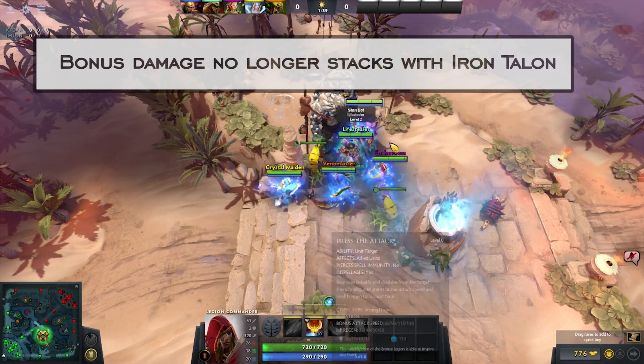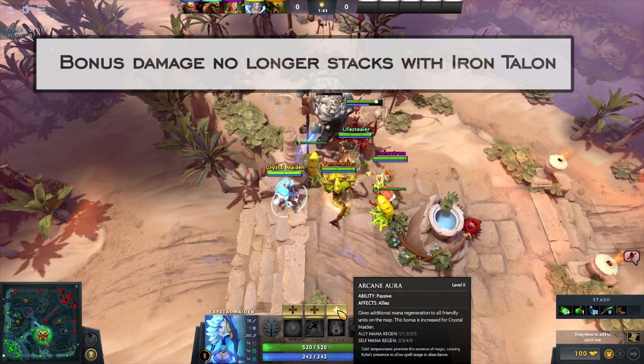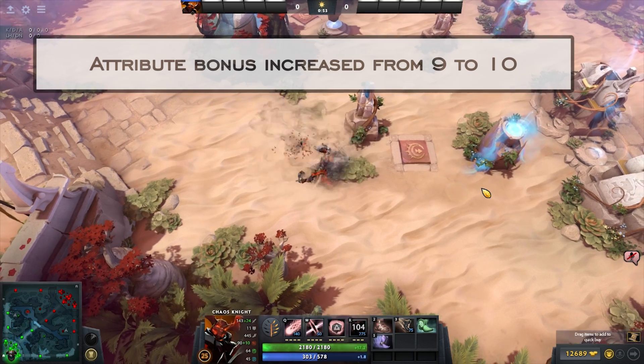Some relevant item changes: Quelling Blade no longer stacks with Iron Talon — this was being abused and has been fixed. Power Threads is back to its older form, which is a small buff to heroes that like to build the item.